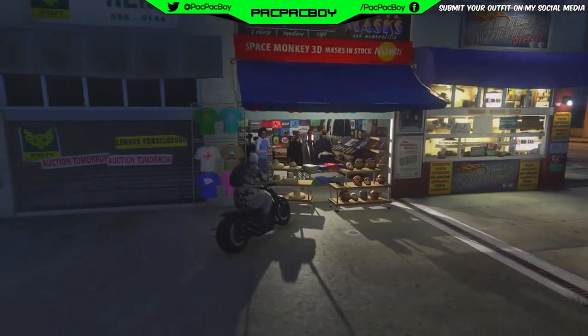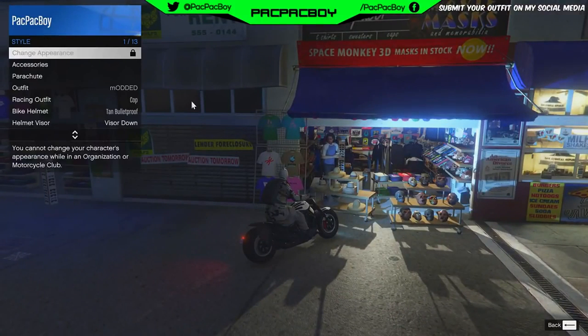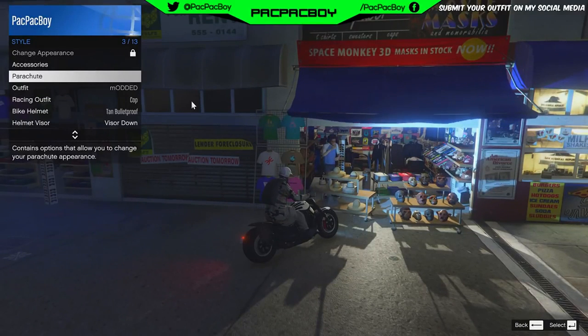Then back out. Now you need to take the bike. When you are on the bike, open interaction menu, go to Style Accessories, go to Glasses, and go once to the right, then back to none. As you can see now guys, you will have the helmet on you.